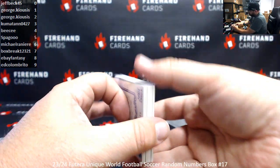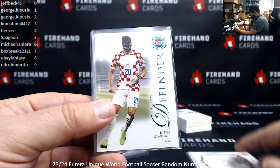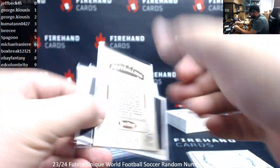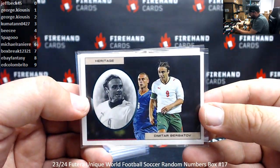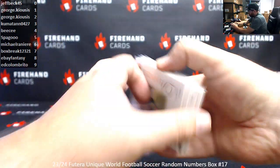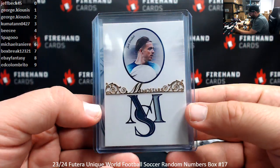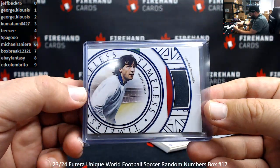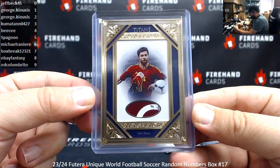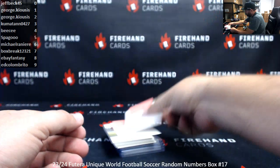Thank you everybody for jumping in on this break. Here's a recap of what we pulled: Joel Cancello copper serial numbered 41 of 62, Evan Ferguson copper serial numbered 16 of 62, aqua — Josko Vardial serial number 8 of 40, heritage insert of Moises Caissetto serial number 24 of 35, Dimitar Berbatov aqua heritage serial number 14 of 32, blue David Alaba serial numbered 7 of 15. Memorabilia hits: kit card of Alexander Isaac serial number 31 of 35, Memo Stars memorabilia Jack Grealish serial number 7 of 10, Walter Zenga timeless memorabilia serial number 7 of 9, and Titans memorabilia gold frame Xabi Alonso serial number 7 of 14. That'll do it for this box — thank you for joining in, thank you again for your support of Firehand Cards, and congrats to our lucky hitters in the break. Until next one!